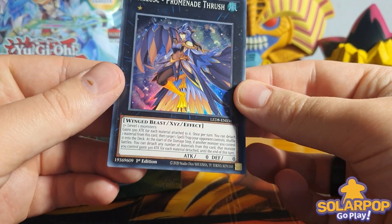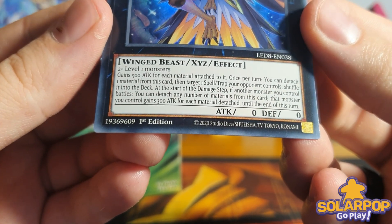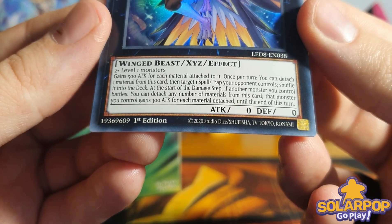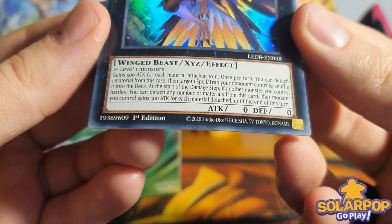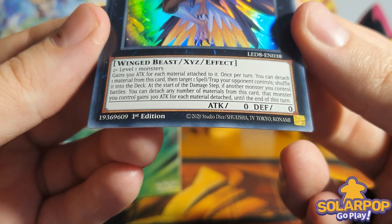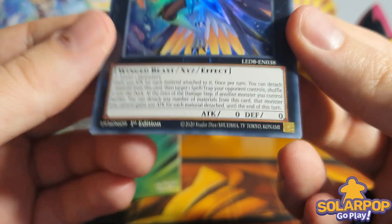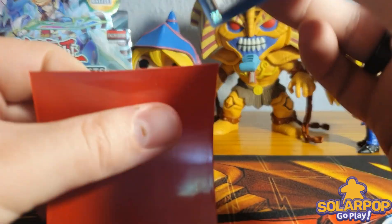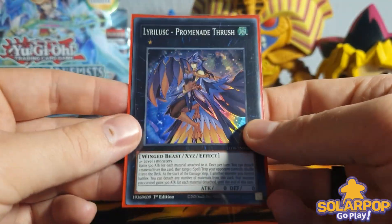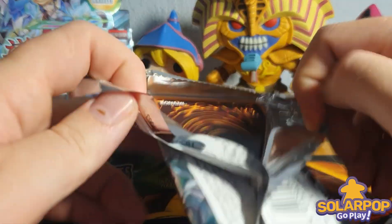Takatombou, Unknown Synchron, Speedway Car Turbo. And then we've got Lyralisk Promenade Thrush - let's read it: gains 500 ATK for each material attached to it. Once per turn you can attach one material from this card to toggle one spell or trap card your opponent controls, shuffle it into the deck - non-destruction removal, very good. At the start of the damage step, if another monster you control battles, you can detach any number of materials from this card - that monster gains 300 ATK for each material detached until end of turn.